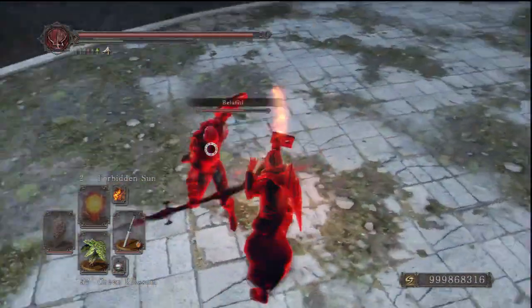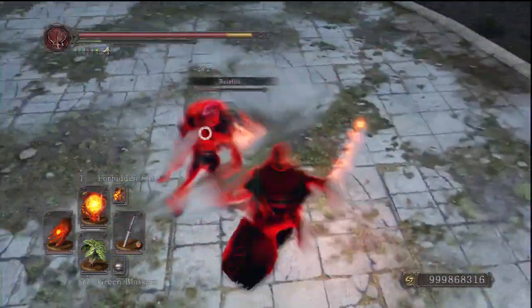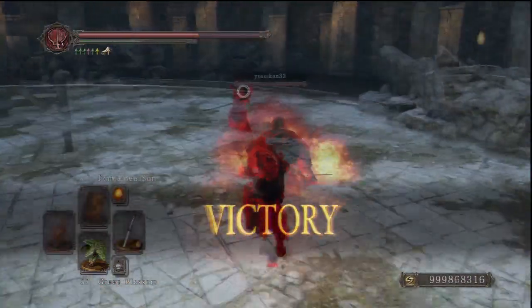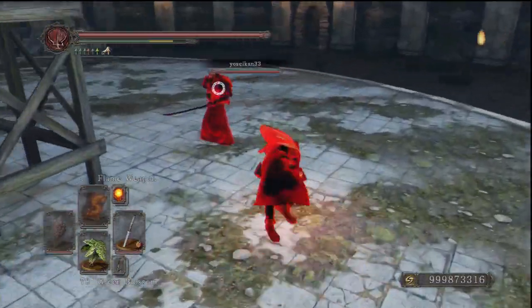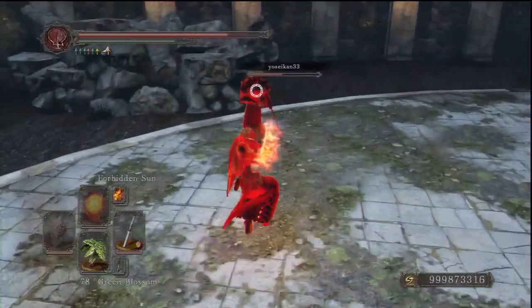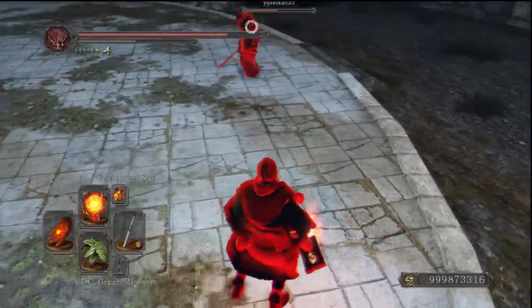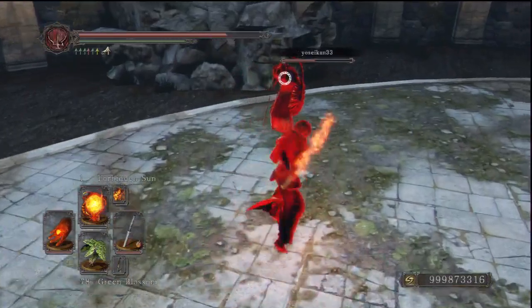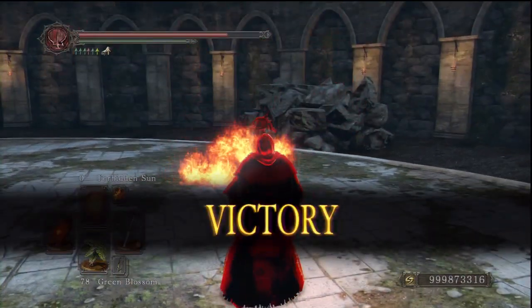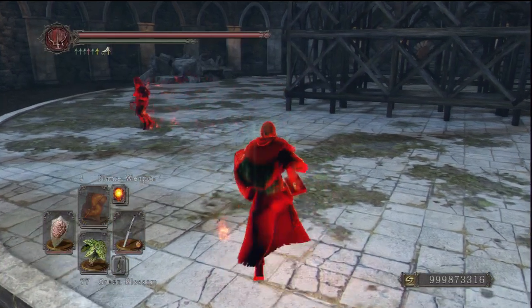It does a decent amount of damage and it's stylish as hell. That combo also works with great swords — running attack, heavy, heavy. It works with the Claymore, works with the Mastodon Sword, which is just ridiculous. Now, to correct myself: I said agility maxes at 110, but you can get to 120 agility — 110 is just when you really get diminishing returns. It's the sweet spot for getting your shield up quicker, getting your roll a little bit better and your actions a little bit smoother.